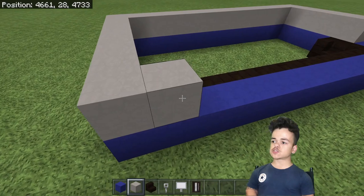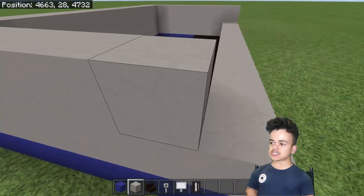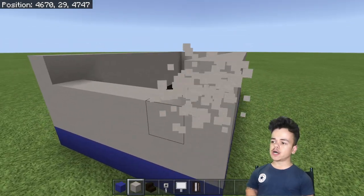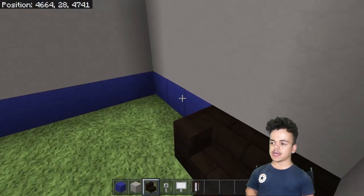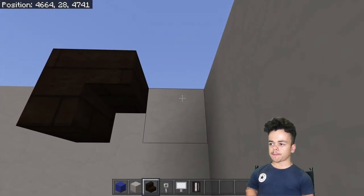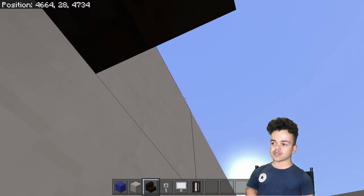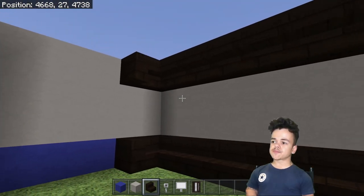We're going to make a layer with the gray concrete — do that twice, and then go up three with the gray concrete. Then up here do the same as you've done down below: place two stairs normally, and on the third block place one upside down, then place another one facing you. Do the same in reverse order on the other side, then place it underneath and join it all up — that's the area where they get changed.